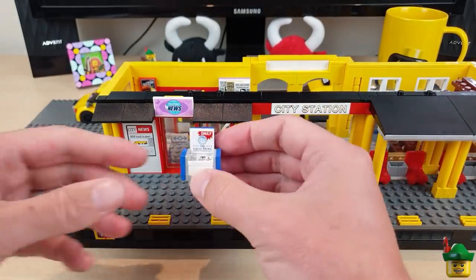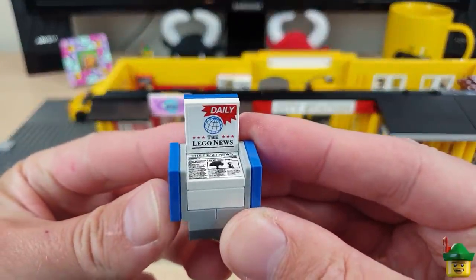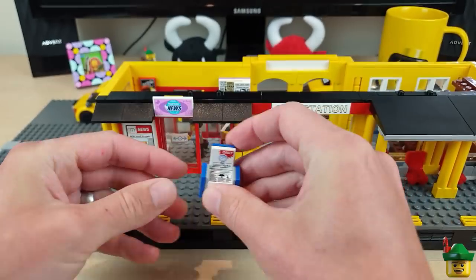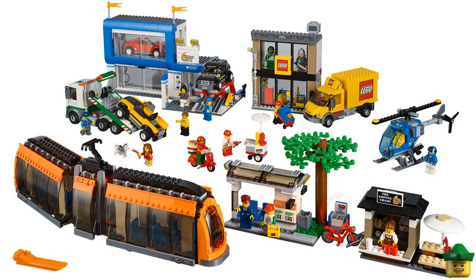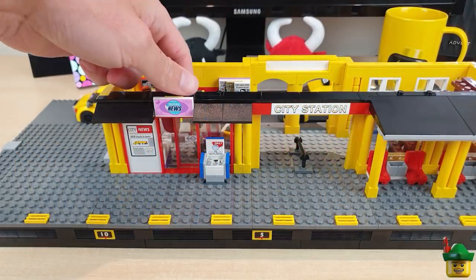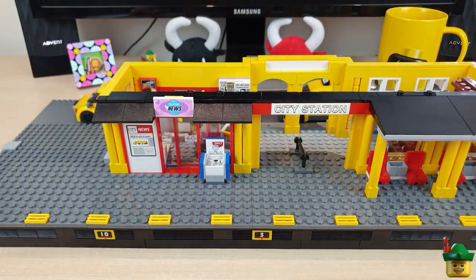To finish off the paper shop, I'm adding one of these stacks of newspapers — the Daily Lego News — from set 60097 City Square. I think that goes rather well next to the sliding door.